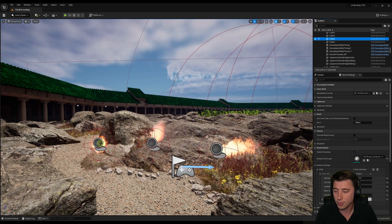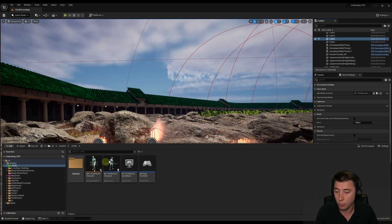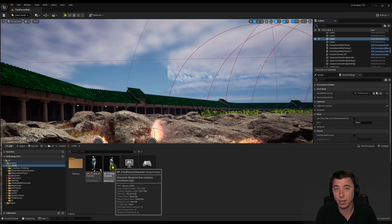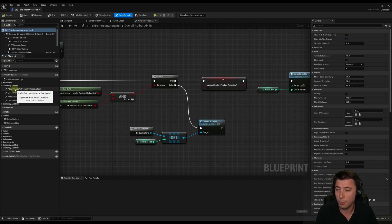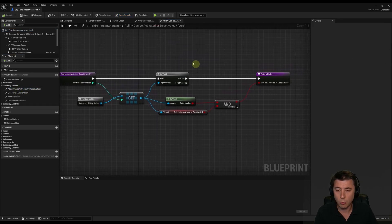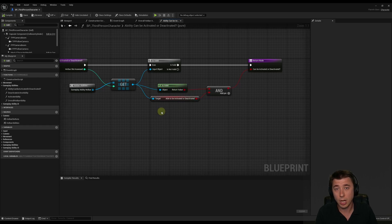To fix the floating issue, we go into the content drawer, into the core folder, and into our third person character blueprint. We're going to update a function created about three episodes ago when we started activating abilities off our hotbar — that's under gameplay abilities. The function is 'ability can be activated or deactivated,' and we need to check: if the player is in the air, should they be able to activate that ability? For any channeled abilities the answer is no, but for one-time cast abilities like fireball it's yes.